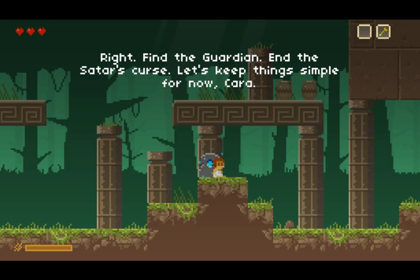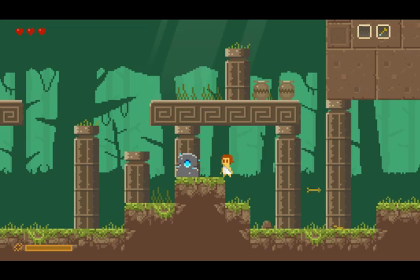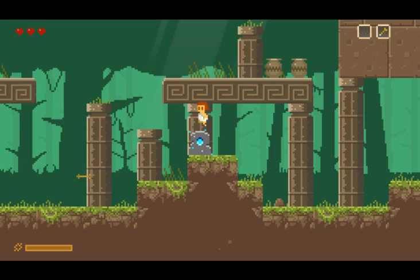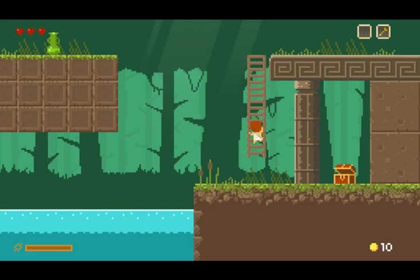That's a very grim start. And this is us — our little guy. We can shoot an arrow, we can jump around. I believe these are checkpoints. I've only actually played a few minutes of this game, enough to find out that there are treasure chests.